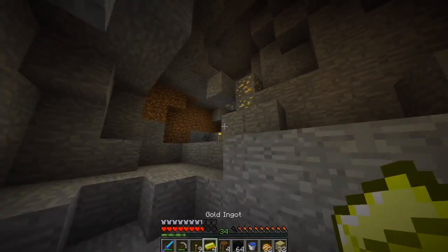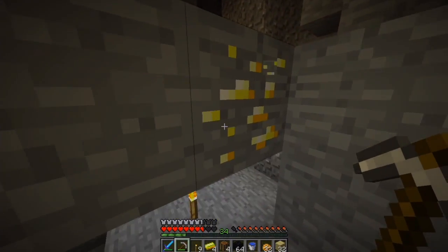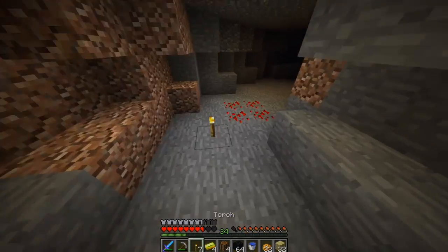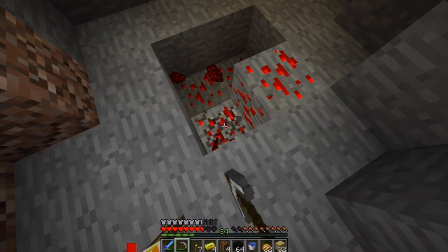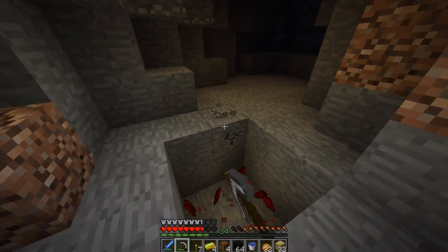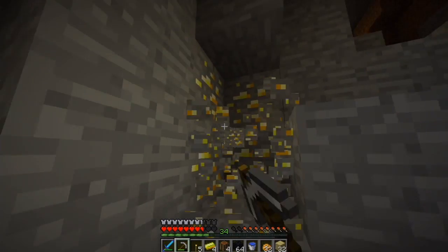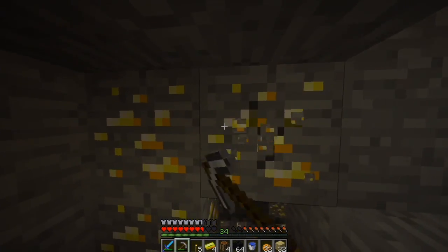We don't need the bow. So I will get this gold, because we pretty much need all the gold that we can get to turn the zombies into villagers. And the experience, because we kind of want to do a lot of enchanting. I really hope we can find diamonds or something like that, or even more gold. Gold would be really nice. How many is here? One, two, three, four — there's at least eight here.